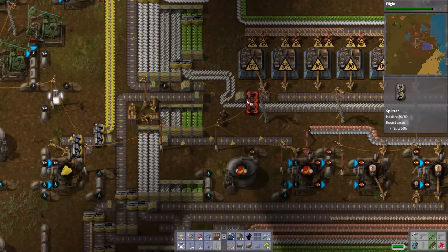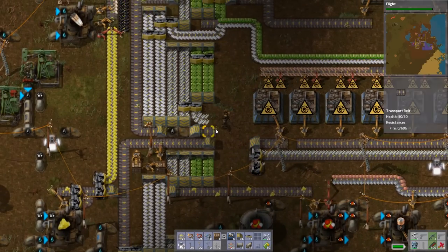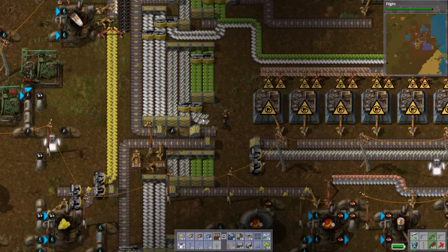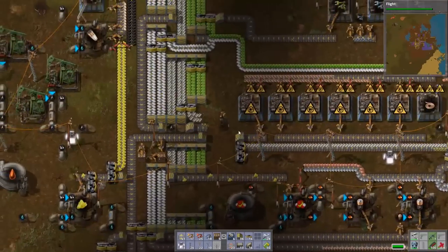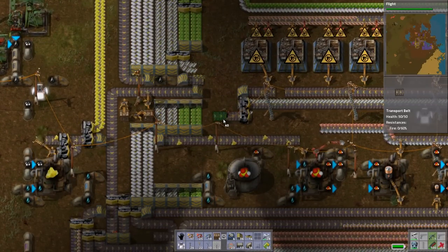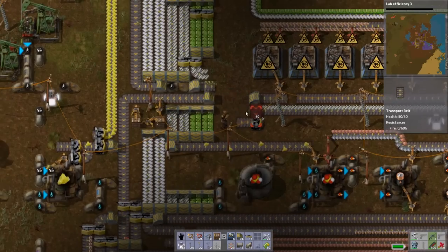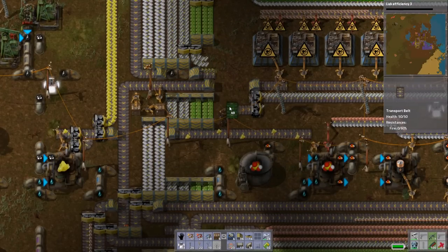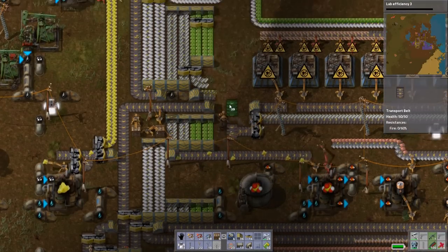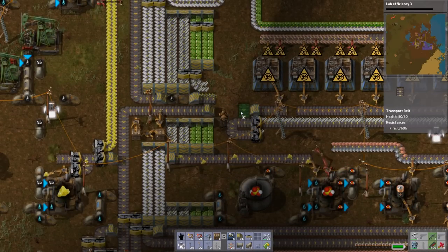I'm going to fast forward while I put everything down here again. I'm moving this fork — we're merging the smart inserters and the steel here for our blue science pack production, but it's in the way. So I'm actually going to make a little modification so it's not blocked. There is flight! Leading up to robots — I'm looking forward to it but I'm terrified of it. Let's do lab efficiency — that'll take a while.